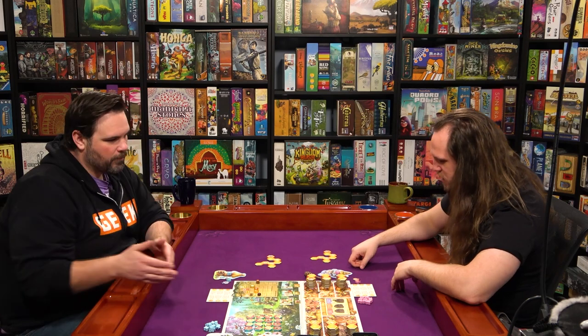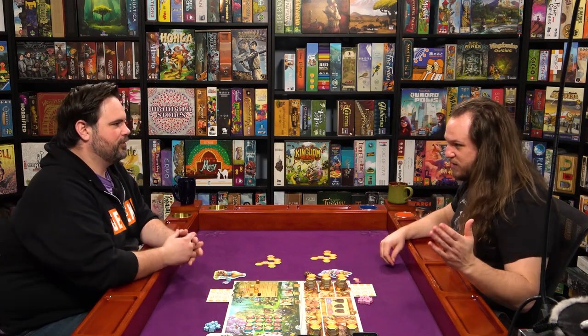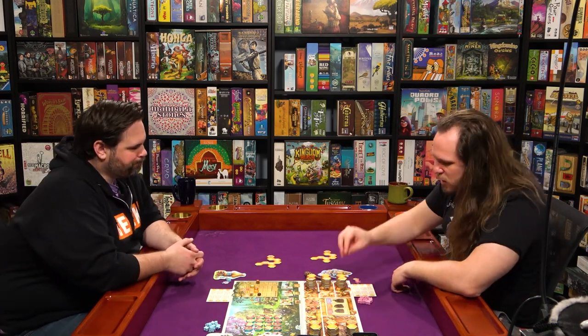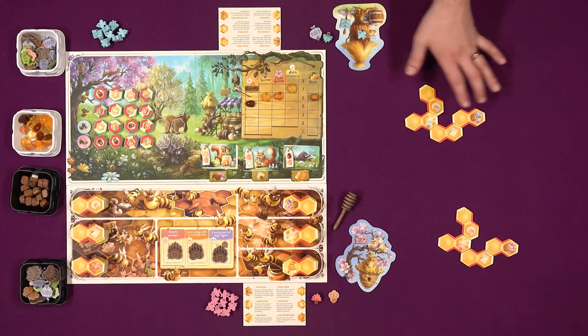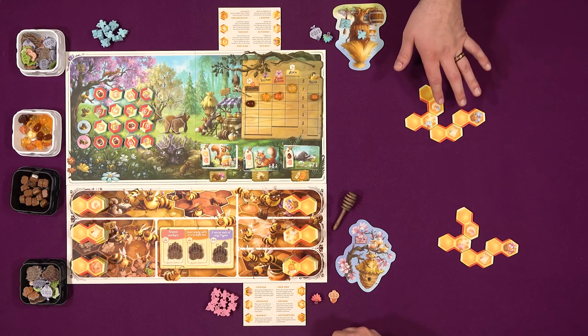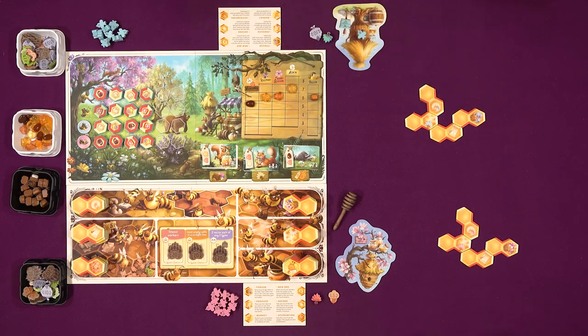I am first player. I have one bee. You can go to these different spots here - this is one spot. You're collecting tiles. We're ultimately building out a hive to activate actions. You'll see in a moment.